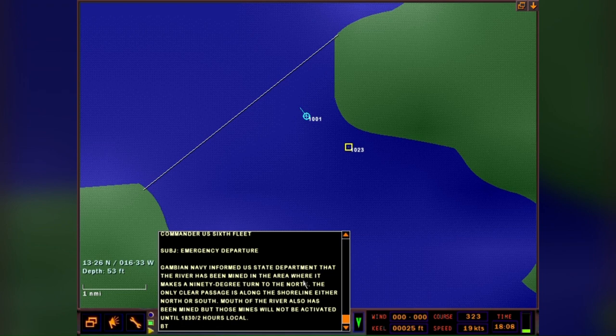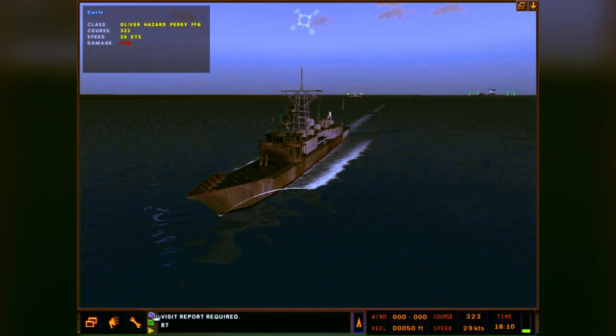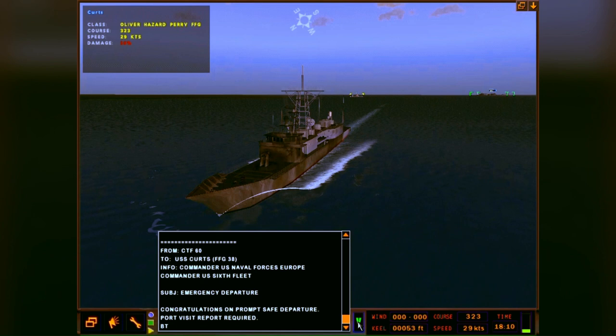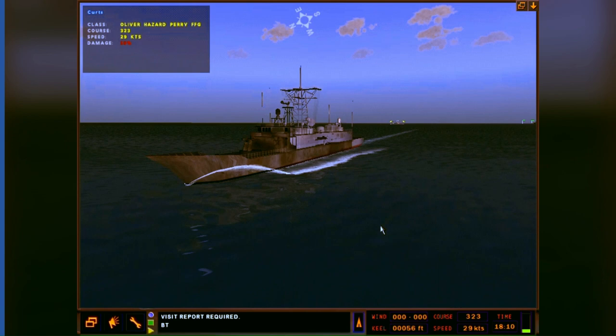We'll soon be out in open ocean - there's the line we have to cross. One more look at the intel message: there's a minefield that goes active across that white line at 1830, and it's not 1830. Mission accomplished - ship's pretty beat up but we're still afloat, still making steam. There's our Bravo Zulu from headquarters - they even throw in 'don't forget to do your port visit report.' That does it for this episode, hope you enjoyed it, until next time.